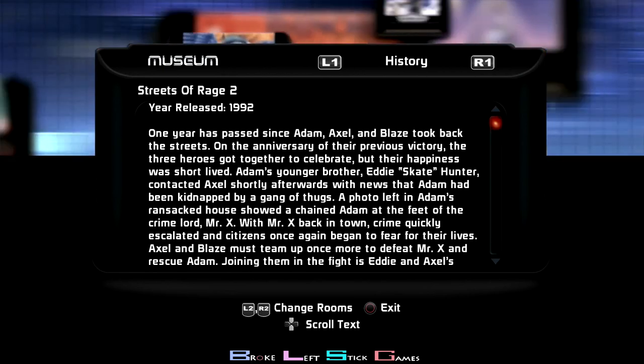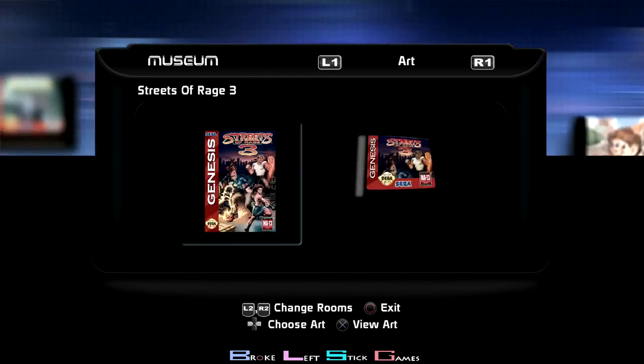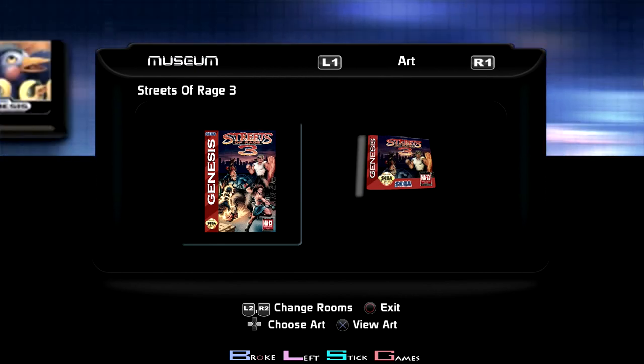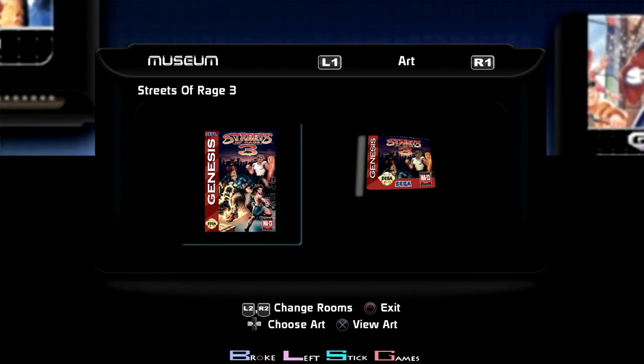We have a bunch of history, so we're going to change rooms. We're going to switch over to art, and this is what we're doing — just going to look at art, go through the next piece of art, and follow that forward. We're going to progress through all these little art things together. I played a lot of these games.